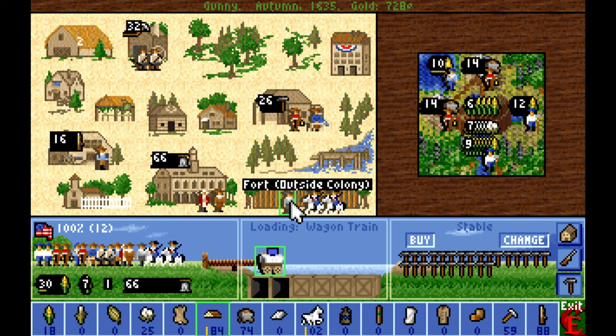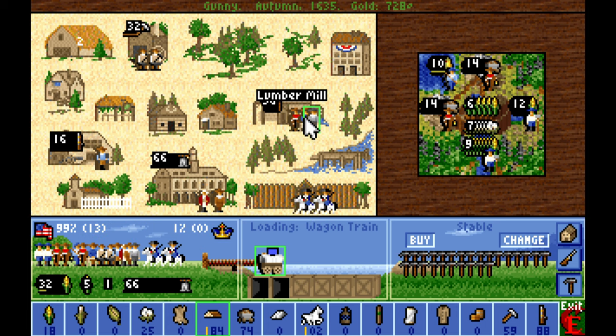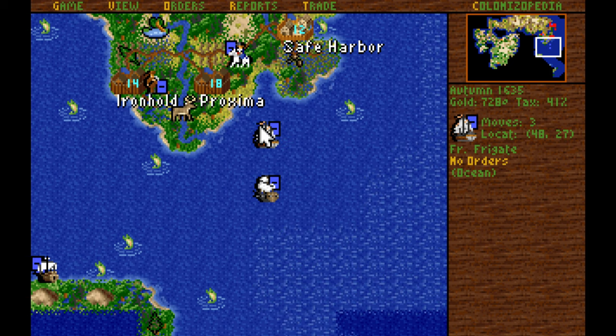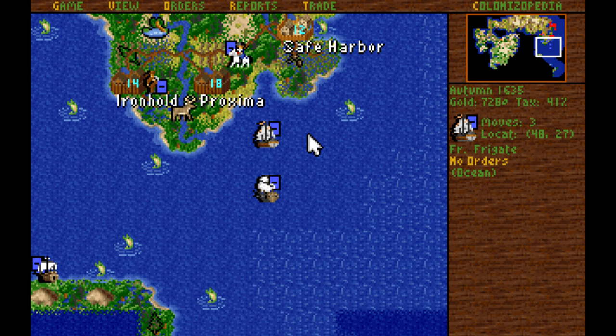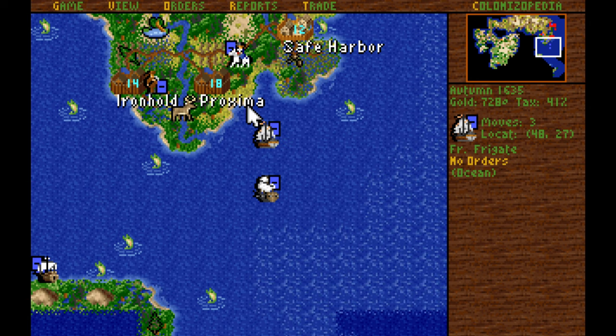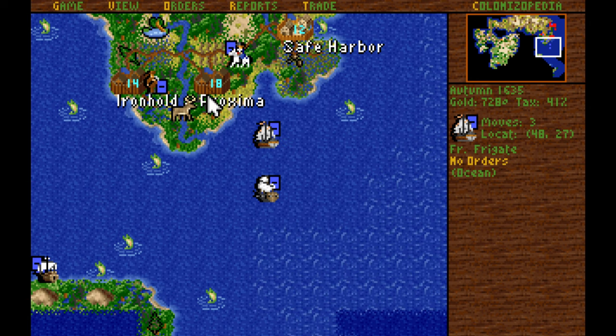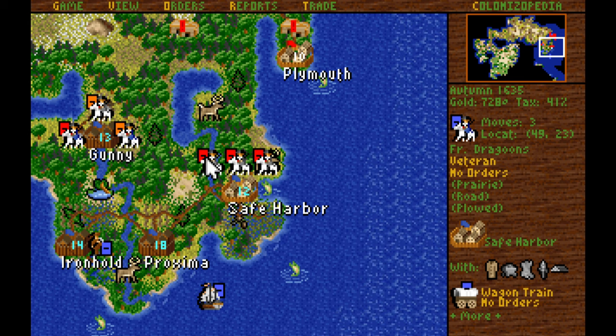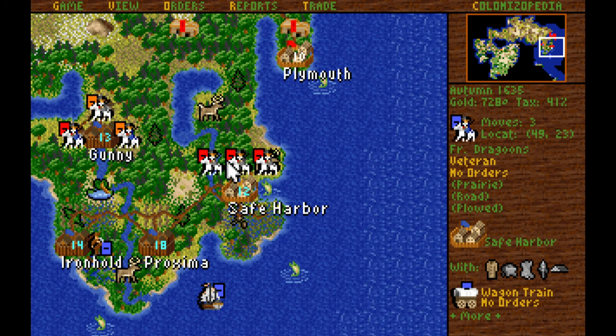The arrival of this free colonist prompts me to train up a carpenter since I only have a schoolhouse in Gunny. We'll have to keep the frigate nearby Proxima to ensure no enemy vessels come by — particularly privateers — and blockade Proxima so our customs house won't be able to work once it's built. We've got plenty of soldiers on hand in Safe Harbor, so we're going to start taking shots at these non-veteran Dragoons standing around our lands.